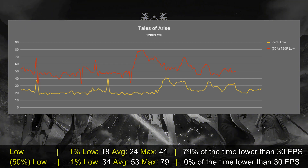I decided to try two different settings. The first one is the low preset with TAA. By using this setting, I got an average of 24 frames per second and a 1% low of 18, so most of the time the game was below 30, and I don't think that this is truly playable.